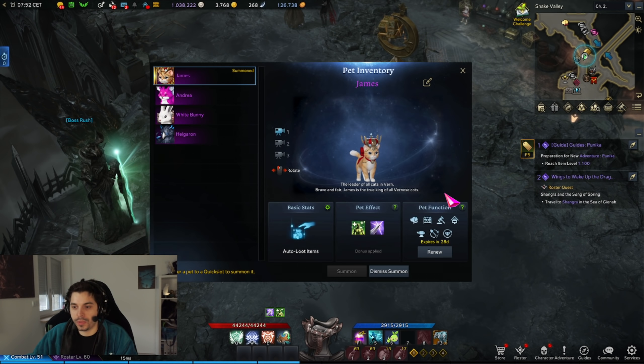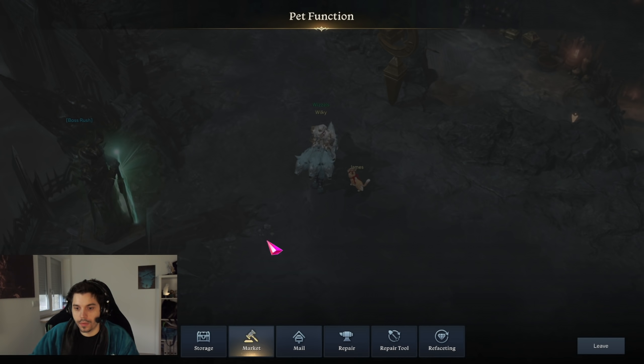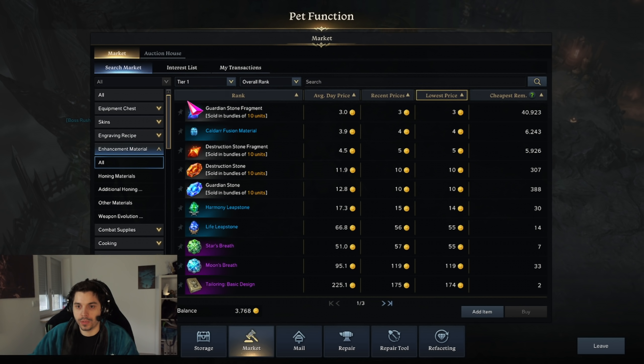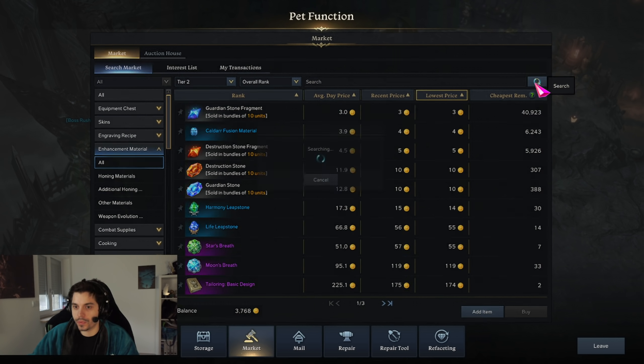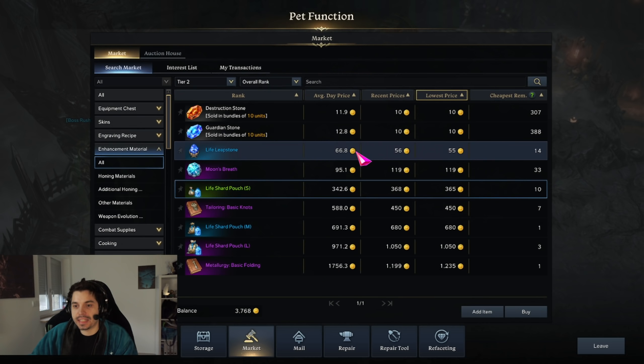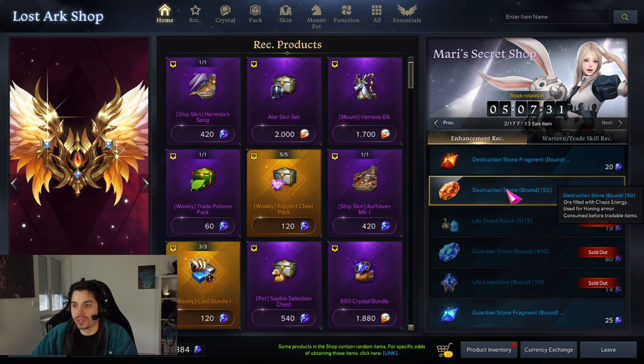Now if we go to the auction house and check for tier 2 materials, you can already see that a single shard bag goes for a whopping 365 gold. I think this shows very clearly that some items are incredibly potent to buy from Marie's Secret Shop.